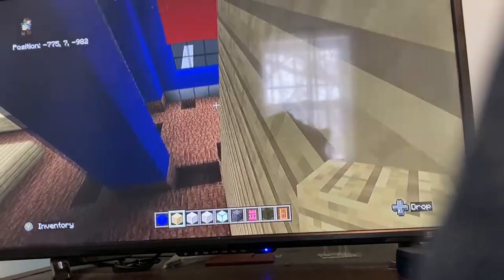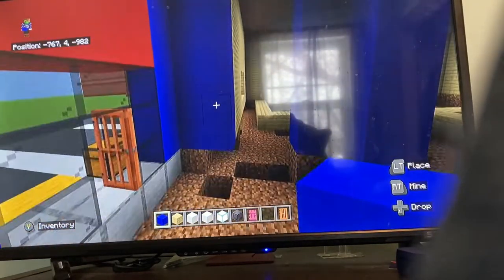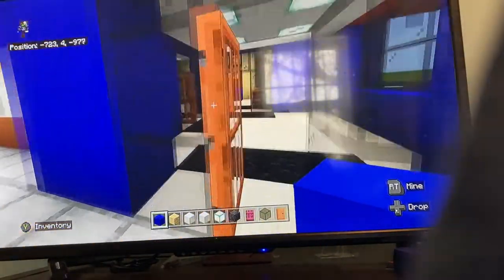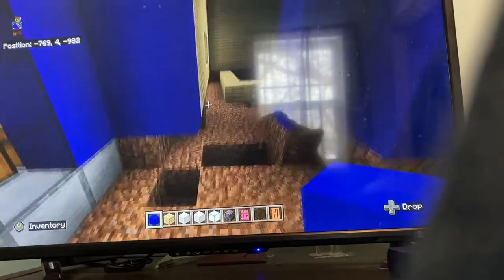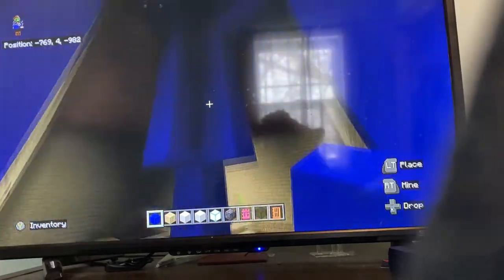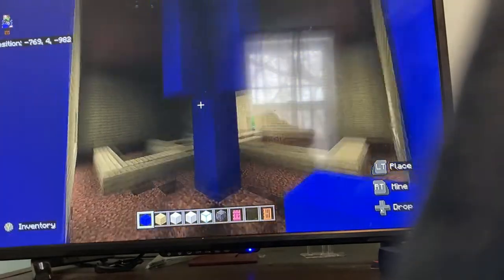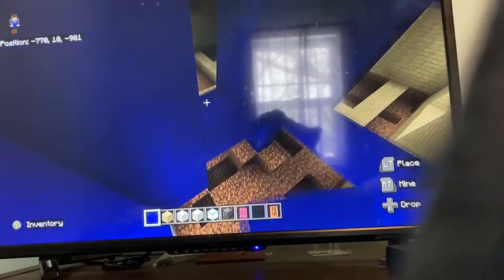Now extend your blue concrete from behind the birch. We're going to make the airlock — that little room you walk into before entering the actual building. Dig out three blocks on either side at the end, connect from the top, and fill the rest in with blue concrete.